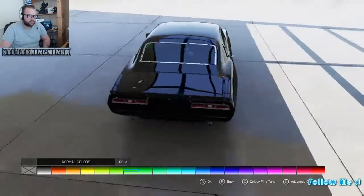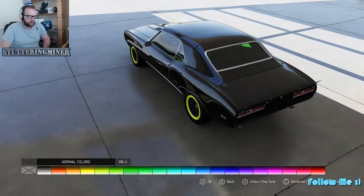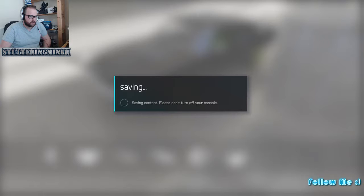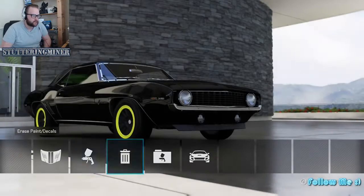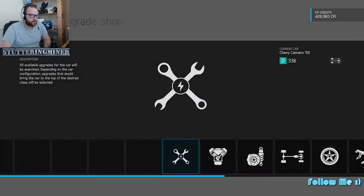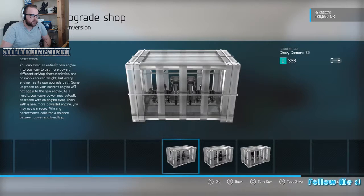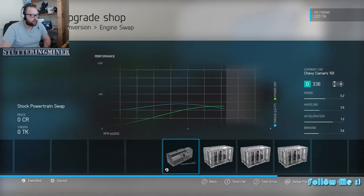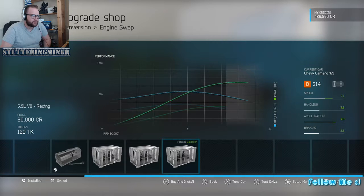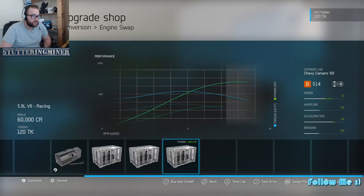Safety - current colour. We'll see what sort of engine swaps we could do - I think that might be quite cool. If we can make it like a sort of straight-line beast, that could be quite good. Upgrade shop, see what we can do. Conversions - I love this part. Engine swap, what can we put in it? I think it comes with a standard V8. Let's see what other ones we can get. A Chevy Camaro 69 - 5.7 litre V8. Or a 7 litre V8. Or a 5.9 litre V8 racing - 60 grand.